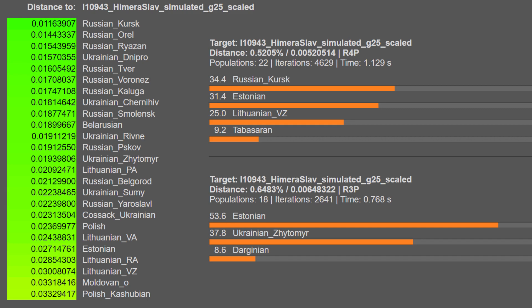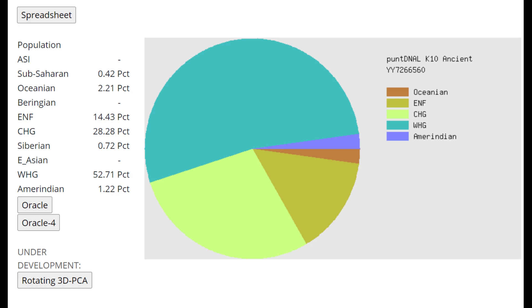This is what he scores with G25. He's getting modeled as more than a mixture of Russian plus Estonian plus various other groups, plus Darginian or Tabasaran — so there is a little bit of Caucasus admixture in this individual relative to Estonians and Baltic people. G25 really prefers to model him as a mixture of specifically Baltic plus West Asian rather than simply Russian or Ukrainian, because he's got a lot of specific drift that's specific to Balts and West Asians.